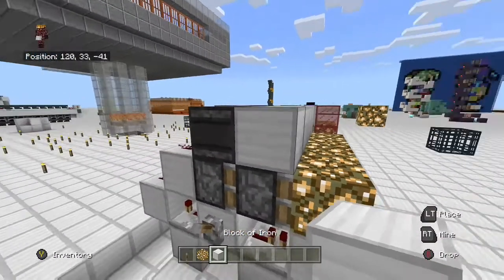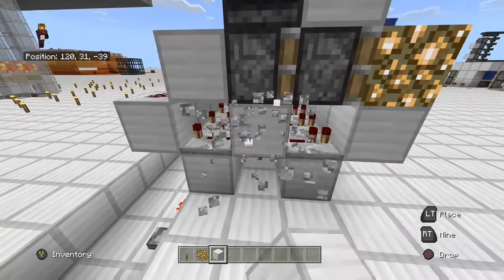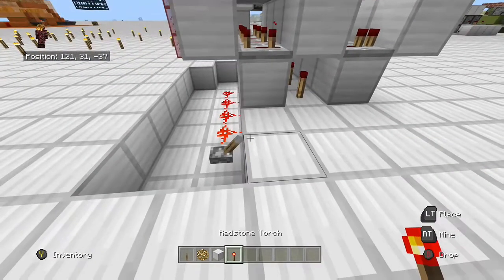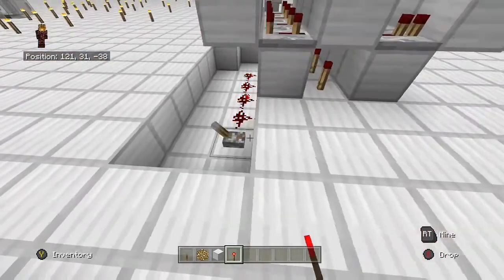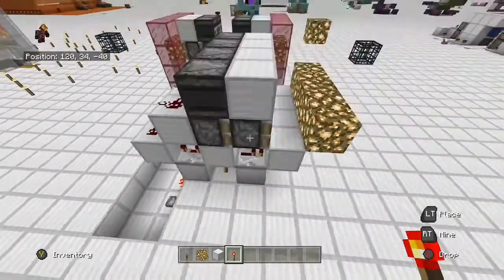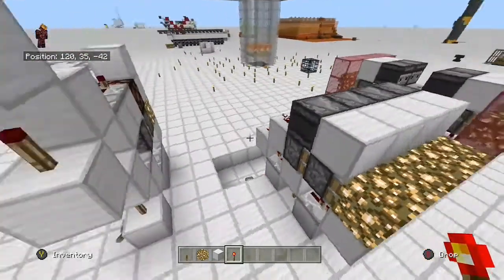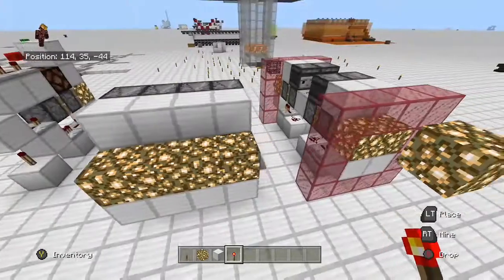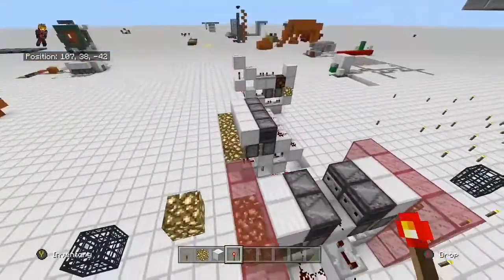To fix that it's simple — just place a solid block in front of the observer. Now if we knock this back out and put our torch here, this makes it so we can tile the thing with one input. We get our full extension, we get our full retraction. The original design was by Mumbo Jumbo — I just fixed it for the Bedrock edition.